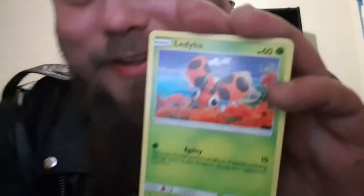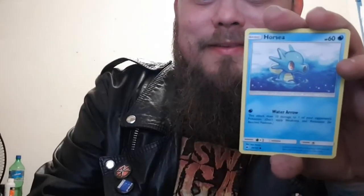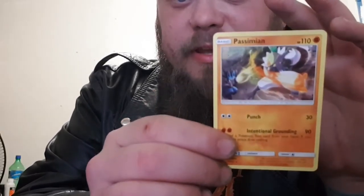Alolan Grimer! I can't breathe! We have got a Cutiefly, Horsea, Venipede. Reverse Holo is a Wimpod — I'll be using that for a Golisopod, so that's very cool. And the final rare in the pack is a Parasect.